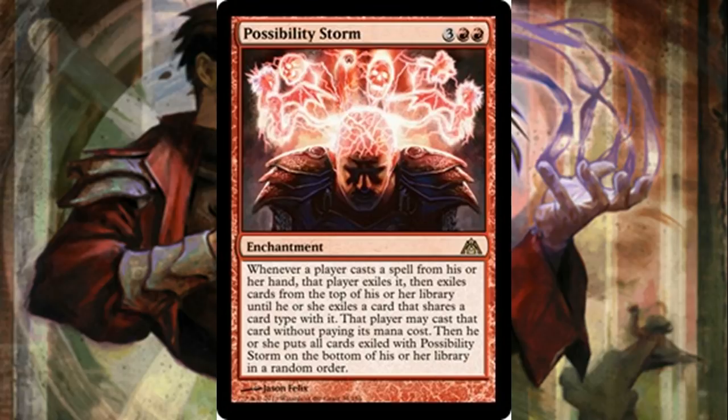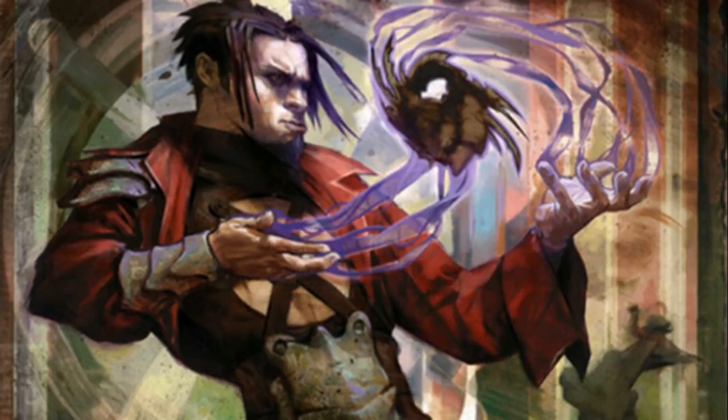Now Mishra's ability then resolves — you originally cast an artifact spell, and Mishra then searches your library for that same artifact spell, which is now in your library from Possibility Storm. So it allows you to put that one into play in addition to whatever you get off of Possibility Storm. It disrupts what your opponents are trying to do and also benefits you because you get what you want as long as you have Mishra on the field.